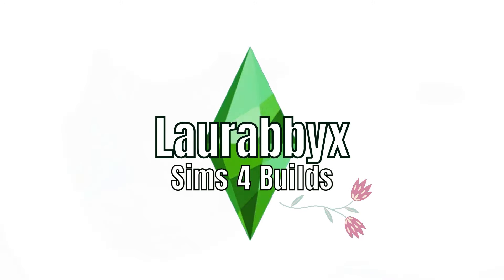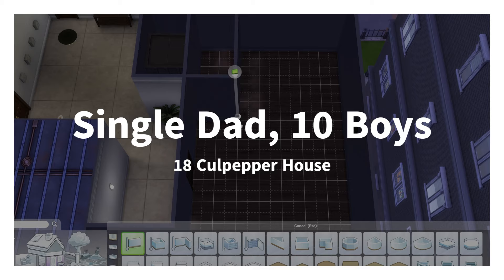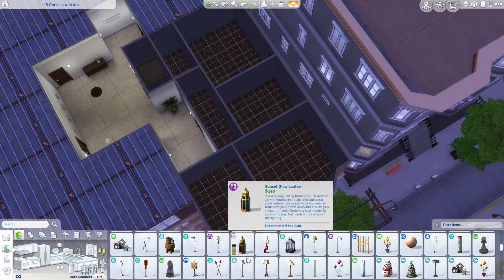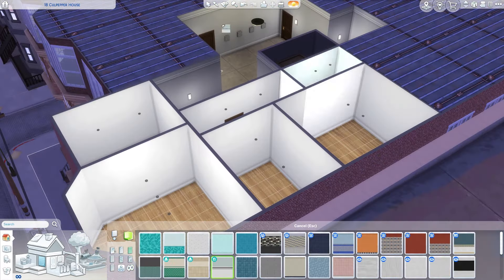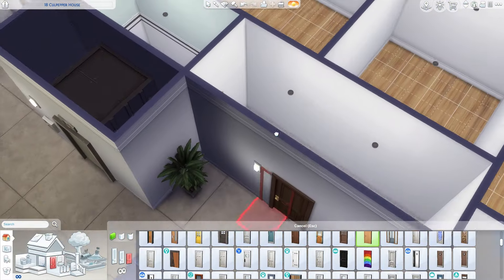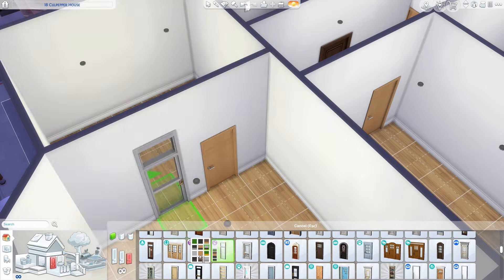Hey guys, welcome back to my channel! Happy Wednesday, I hope you're doing well. Today we are working on another apartment in San Mishuno — 18 Colpepper House. We're doing a single father with 10 sons, which isn't possible to play in-game without mods, but for people who do use mods you could use this apartment, since most places don't have that many beds.